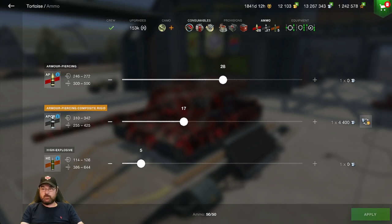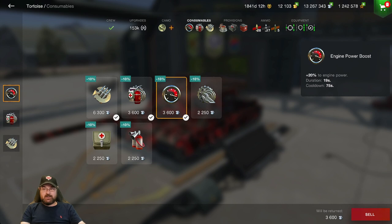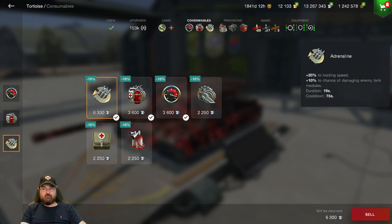Moving over to the consumables: I've got the engine power boost — I just want that little bit of power on occasion; it doesn't give you much, believe me. I've then got the multi-restoration pack and adrenaline. This thing I find doesn't get tracked as often as you would think, and that's the reason why I'm not running two repair kits. Sometimes I drop the accelerator and jump in with another track repair. This isn't your perfect loadout — this is what suits me, and what I'm currently running doesn't mean you've got to run this.